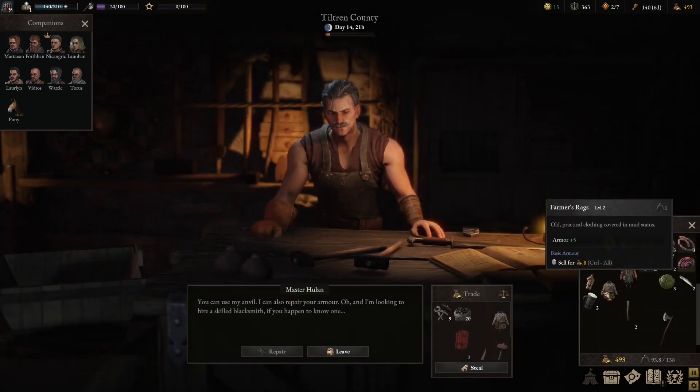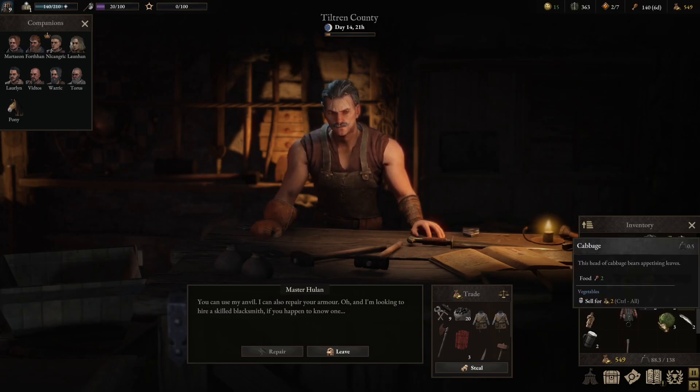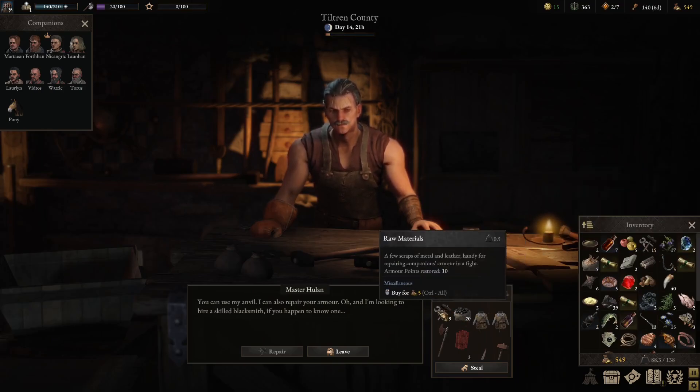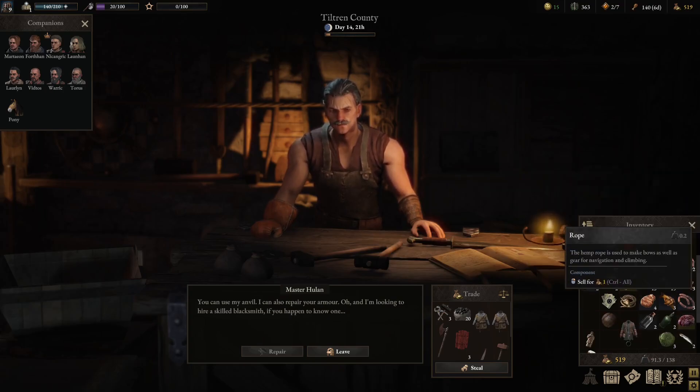Let's sell him some of this stuff off — sell him that, sell him that, sell him that as well, get rid of some of the stuff we're carrying. We're carrying a lot of stuff. I don't want to sell the iron off because we might need that eventually. Just push that up to about 21 — there we go, that's fine. We don't have any of that at the moment.